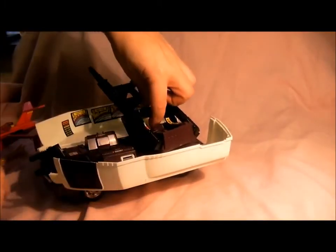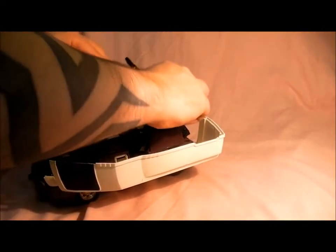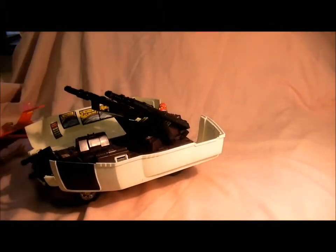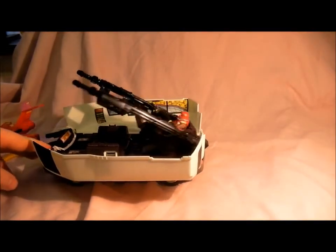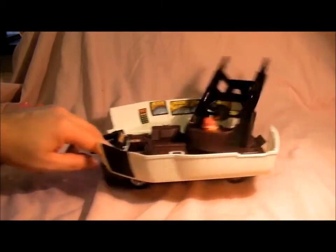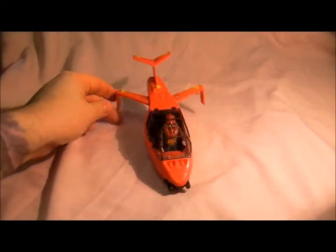It's got a little screen there as well - you can turn it around. There it is, so that's the vehicle. Quite cool, but it's a bit fiddly. I'll put that aside for a minute - here is Ace in his plane, I'll stick him in there.